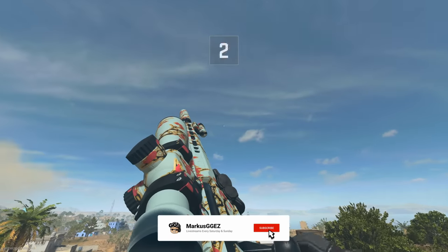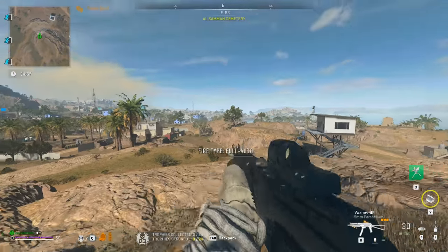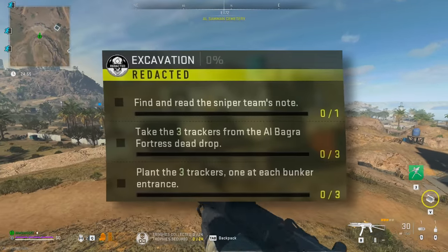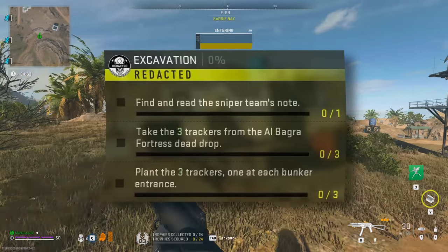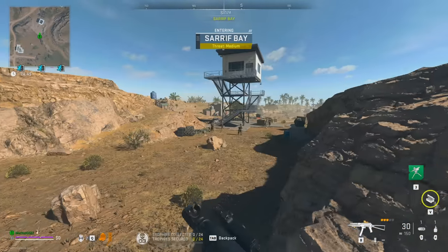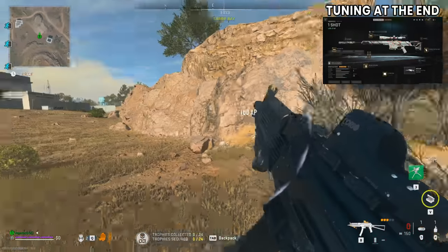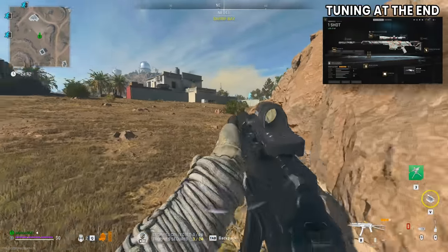Welcome to the DMZ. Today we're looking to complete the final story mission for Redacted called Excavation, where we have to find and read sniper's notes, then take three trackers from Al Bagra Fortress and place them in three special bunkers. We've also brought in a new MCPR sniper build, which I can show you at the end. So let's get into it.